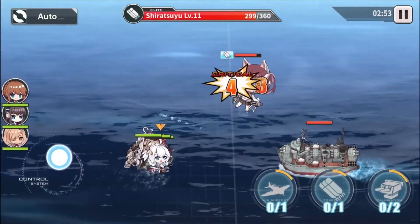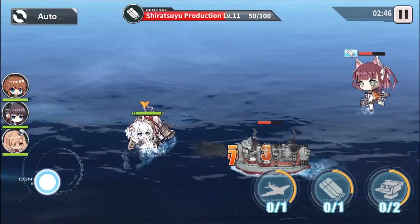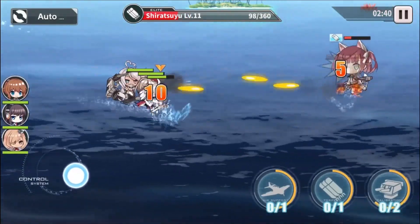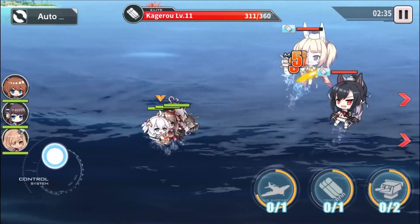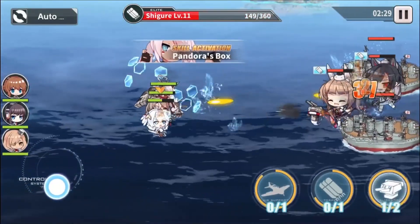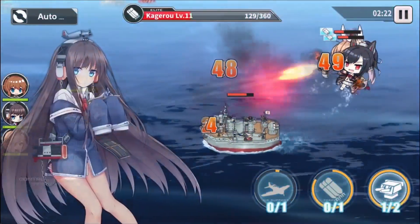In combat, your characters are on the left side. You move around with a virtual joypad and your characters will automatically attack and target whichever unit is closest to them in the front. You fight other waifus also dressed up as battleships. You'll be doing damage against the enemy, pushing back, trying to dodge some of the heavier attacks. Characters will activate certain passive and active bonuses and you can activate the ones at the very bottom.